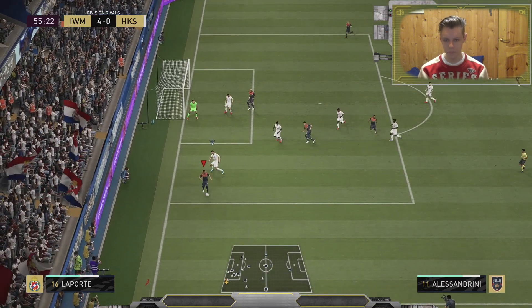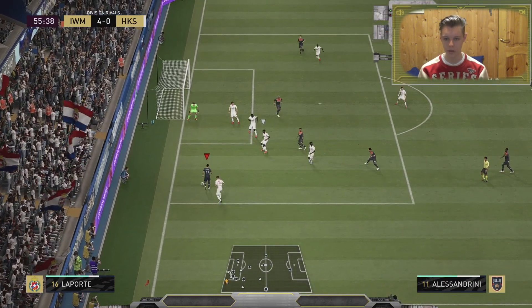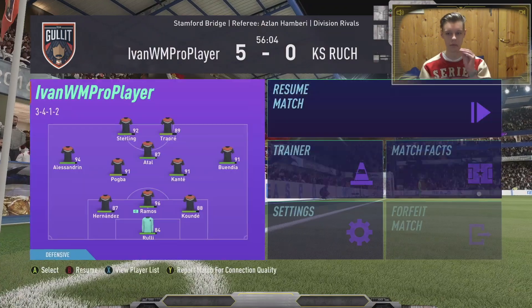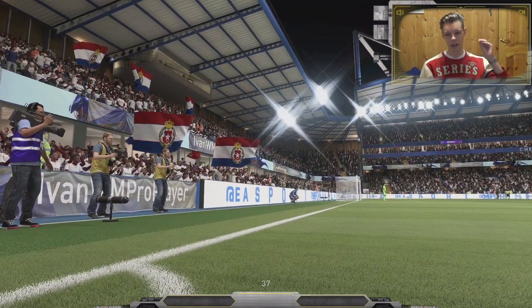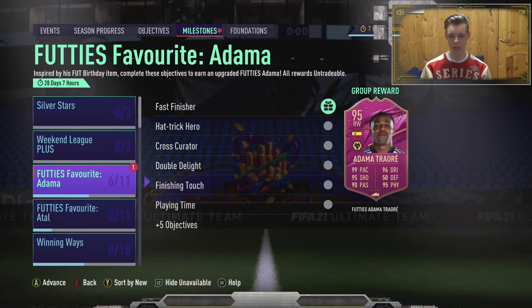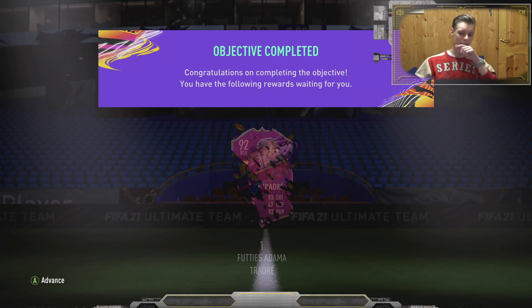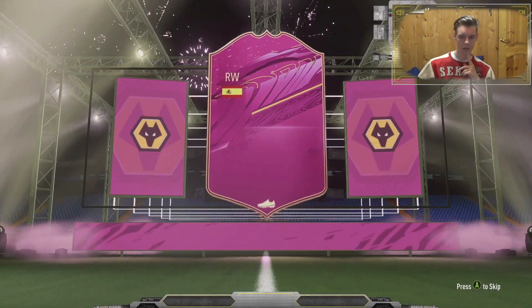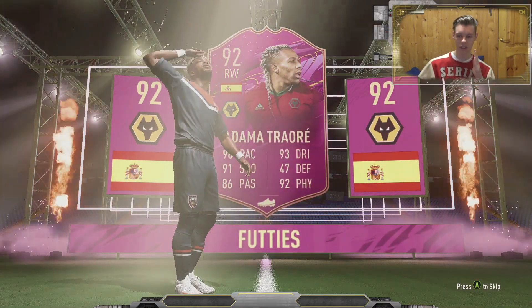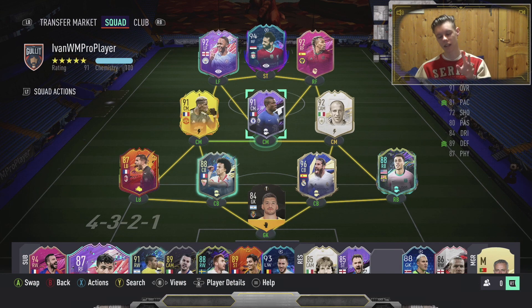Less than 3 minutes left. Inside the box — nice pass to Sterling and just need to finish that. That was literally Sterling style. And this is a rage quit! Let's go — I'm very happy with that. That was a bit time consuming but we've done it. We received this 92 rated Futties beautiful Adama Traoré card — this version looks insane actually.